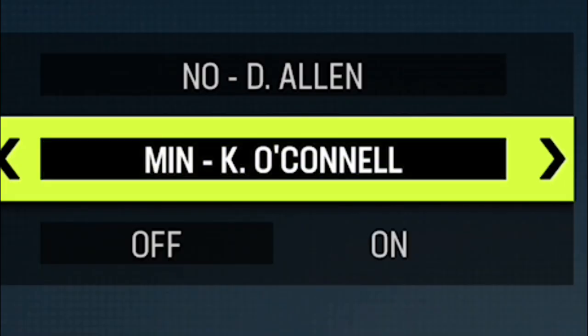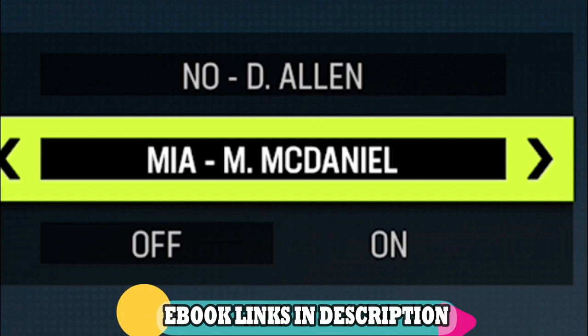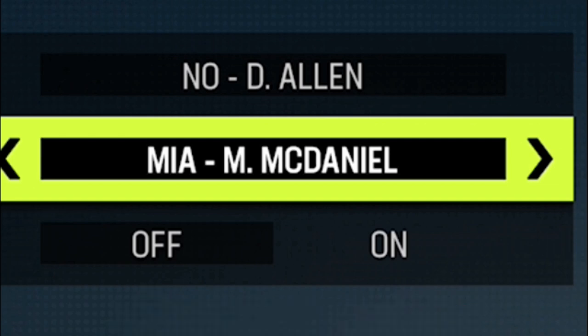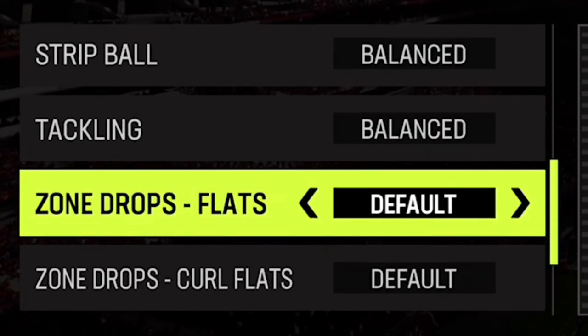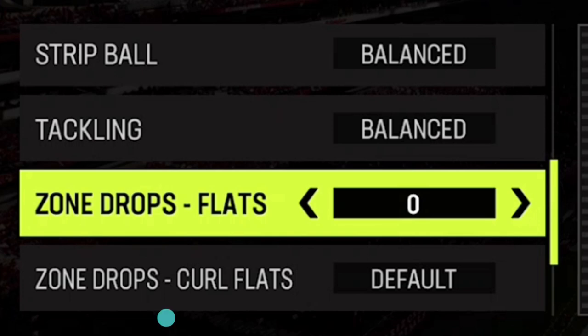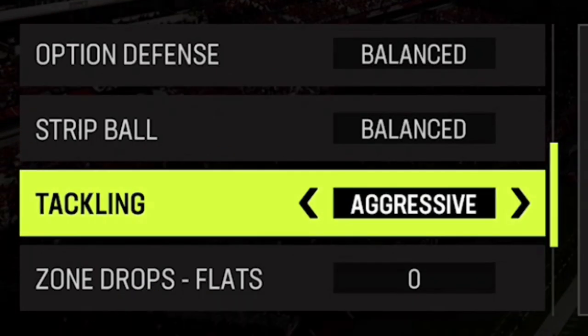The offense I'm going to be using today is my New Orleans Saints offensive ebook — I'm also in my Miami Dolphins defensive ebook — all that stuff is in the description below. I'm going to show you guys multiple offenses out of this playbook today. I started this game off on defense and I'll show you my coaching adjustments. I always put my zone coverage to match — that's probably the most important one. I always set my zone drop flats to zero, and you'll see adjustments throughout the gameplay.